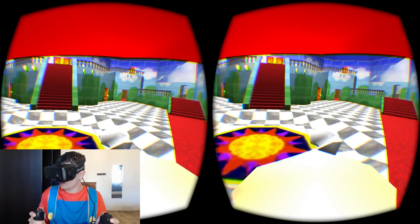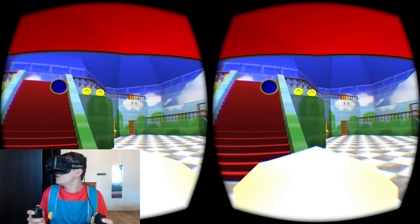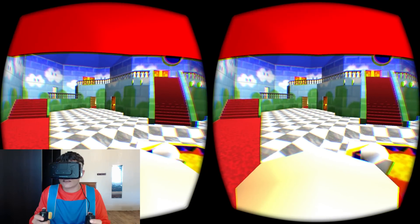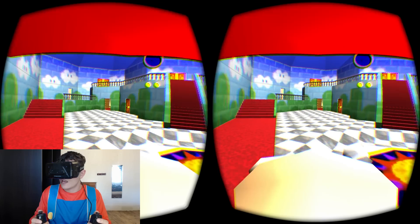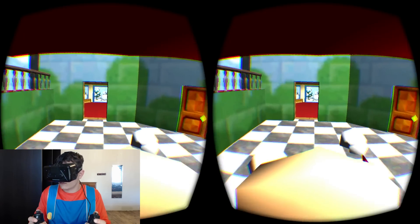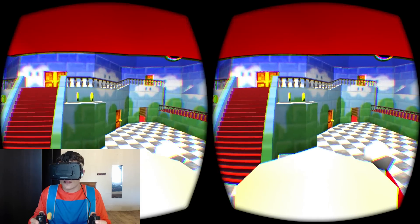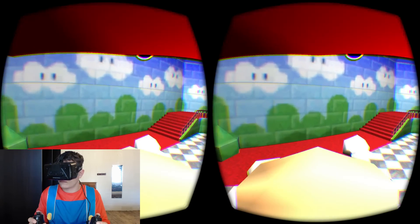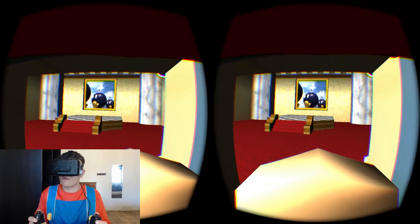And here we are — that corridor from the original game. At the moment the game only has the first level built, Bob-omb's Battlefield, but there are a few other rooms here as well. You can just look around and explore. I'll head straight up to the first level — let's check out Bob-omb's Battlefield.